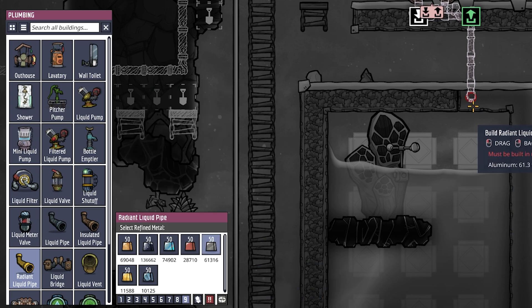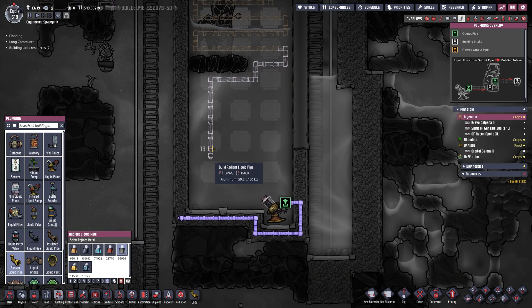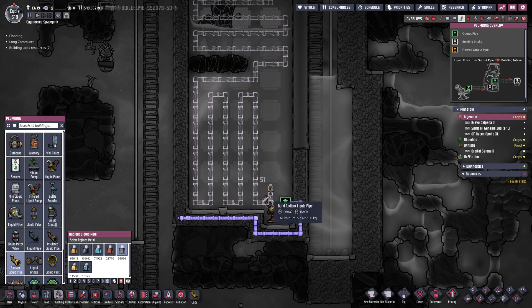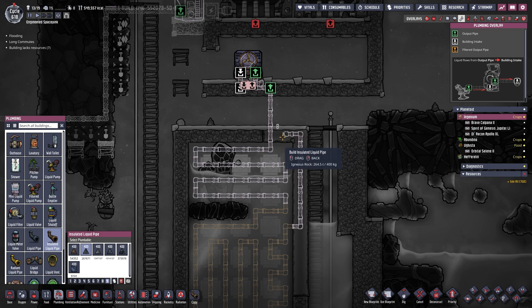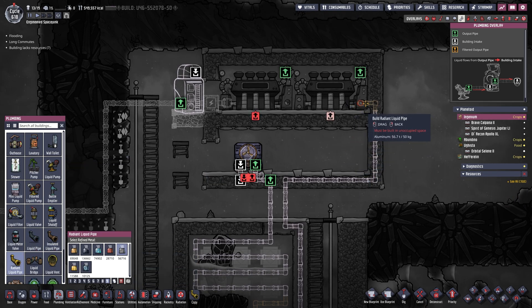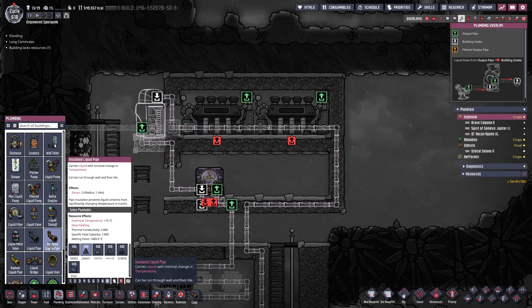Then insulated pipes all the way to right here, and then radiant liquid pipes made out of aluminum — of which we have so much we literally don't know what to do with it. We're going to snake this thing all the way through here, come down and back up all the way. The actual pattern doesn't really matter too much. That is plenty of space. Right here we end it, switch over to insulated liquid pipes, come back up exactly where we came down, and then come through here into right there. Radiant liquid pipes all the way through to right there, and then the input. The output comes out of here and just into right there. That is the entire thing we are going to build — very simple and straightforward.